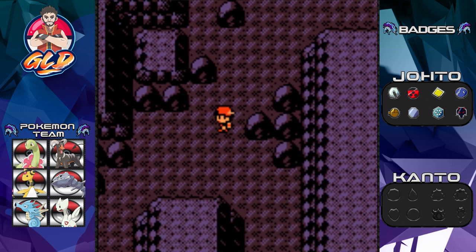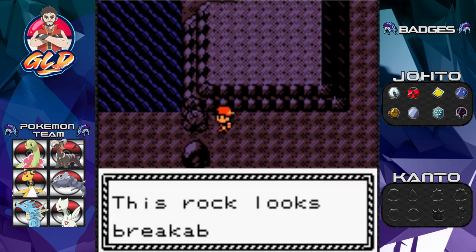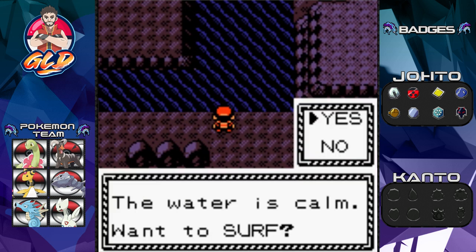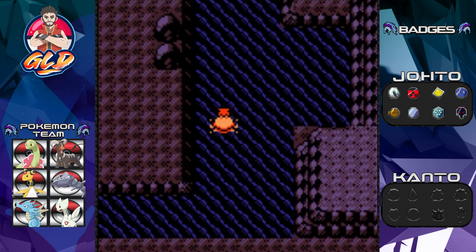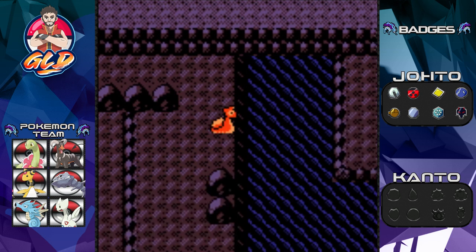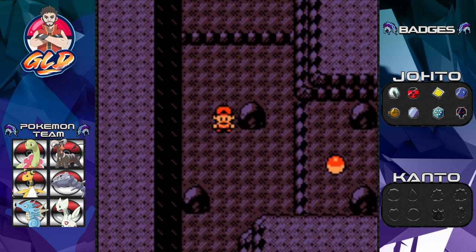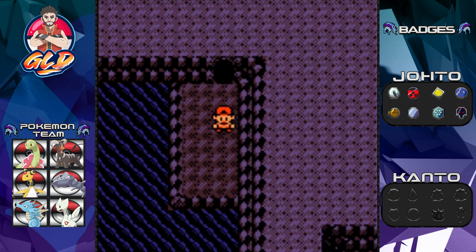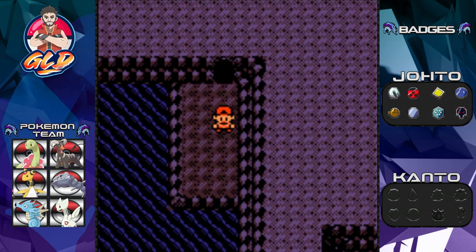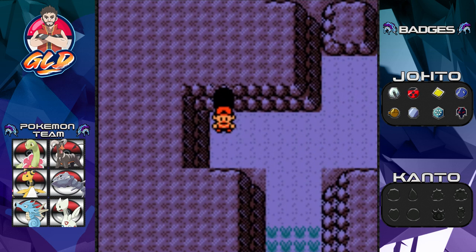After some navigation confusion — this section wasn't leading where I needed to go — I headed straight to Blackthorn City to find the third entrance to Dark Cave. And here we are in the other section of Dark Cave from the Blackthorn side.